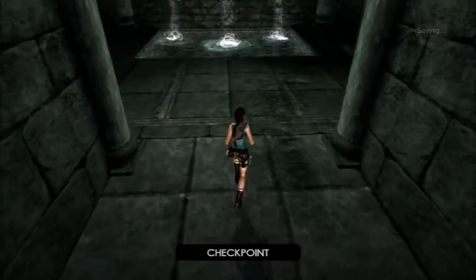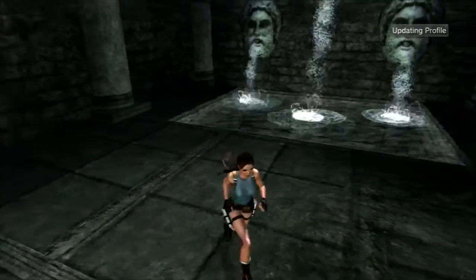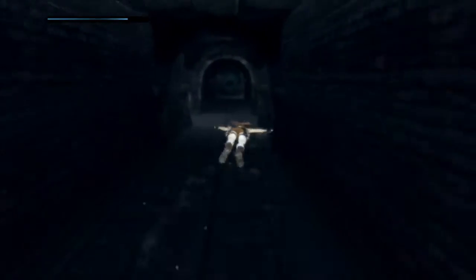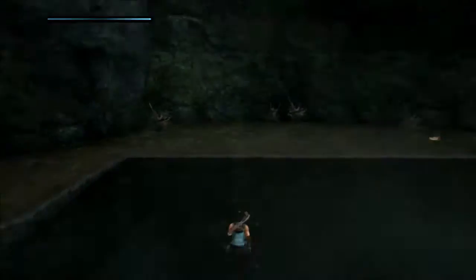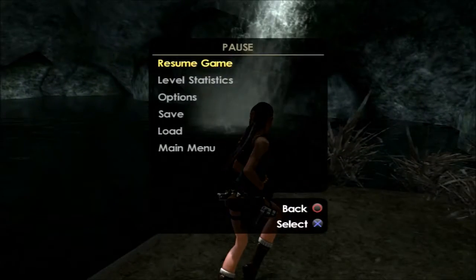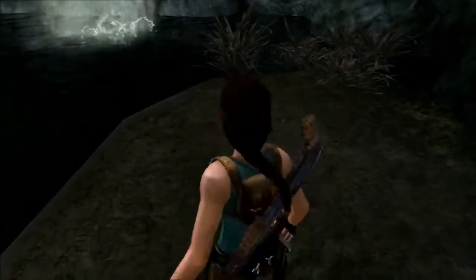So if I'm remembering correctly — and if I'm not, please let me know because it has been a while since I've played the original Tomb Raider — I believe this little water tunnel right here was the end of the Cistern level in that game, and then the Tomb of Tihokan officially began. So right now we would actually be in the Tomb of Tihokan. I did get the shiny, right? Yes — got the shiny, one more to go, and I know where that's at.